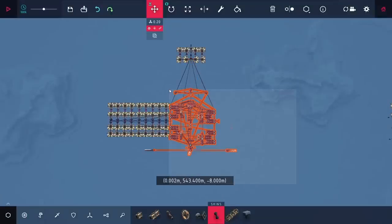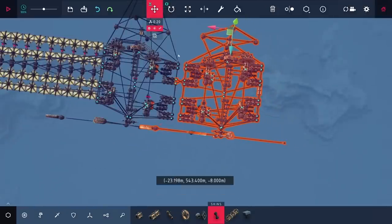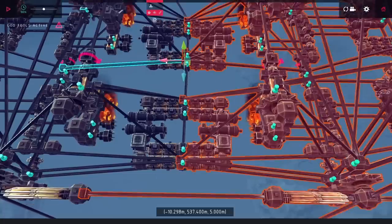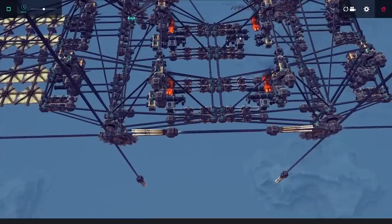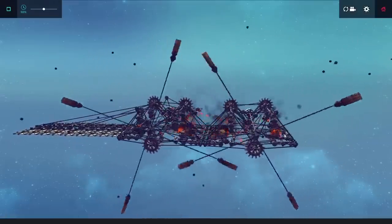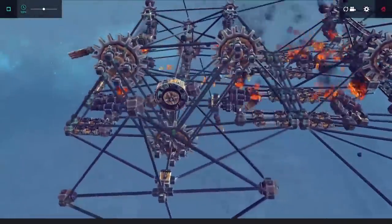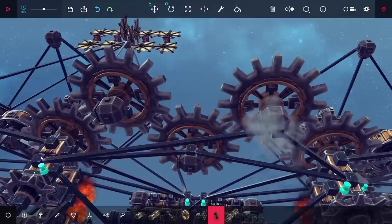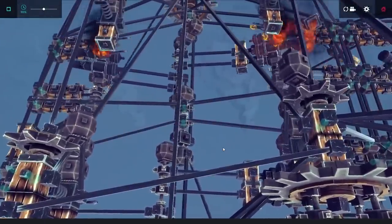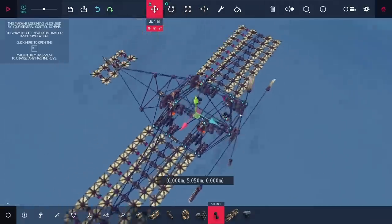I thought: what if I just added another engine going in the other direction? That should produce a torque exactly opposite the first one and solve all my problems. I copied the engine over and gave it a test, but it fell apart a lot — sliders kept popping off. After a lot of trouble I eventually got something that held together, but the propellers were interfering with each other, and linking the engines together didn't really change anything. The second engine also adds a lot of lag, and all the extra cannonballs were pushing things to the limit, so I decided to revert to the single propeller design.